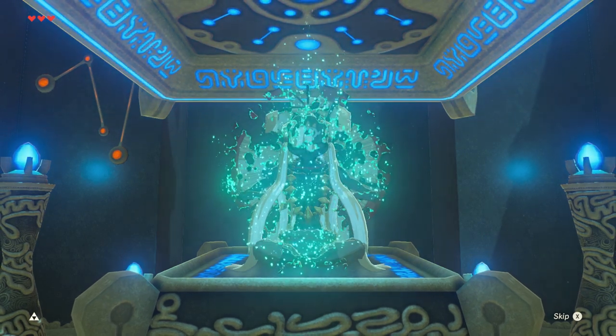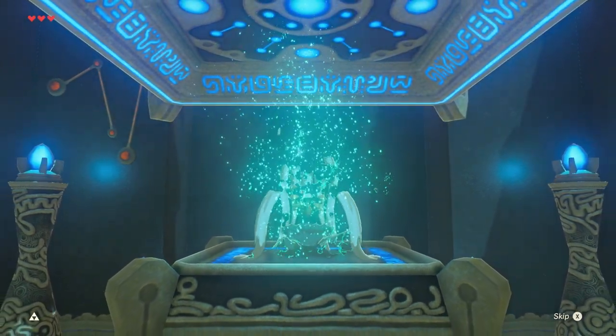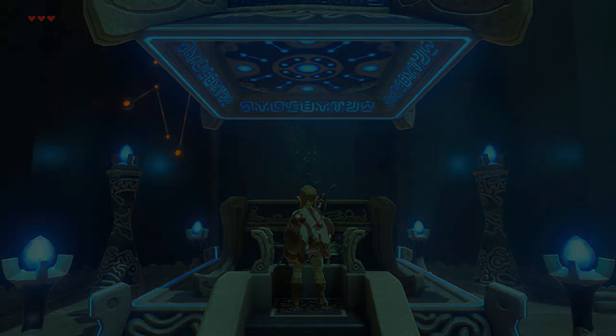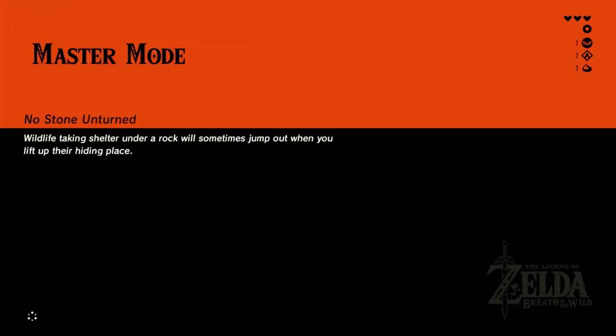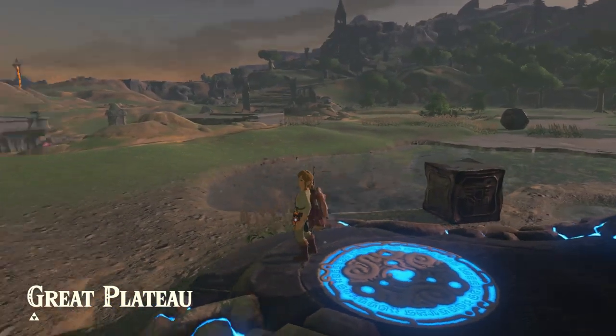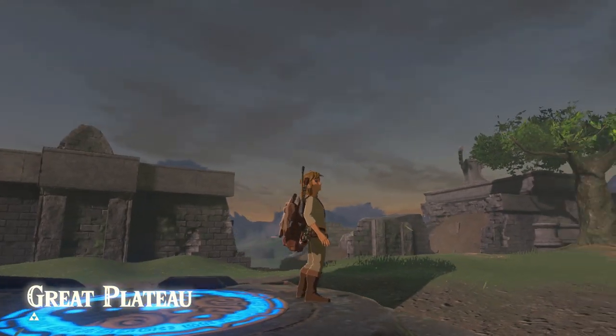We need to get four Spirit Orbs and then we can get a heart piece. He just disappears and we get teleported right back out of the dungeon. Where's my paraglider? Old man, give me what you promised me!